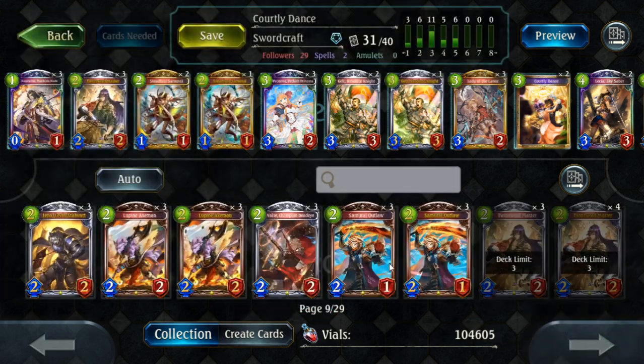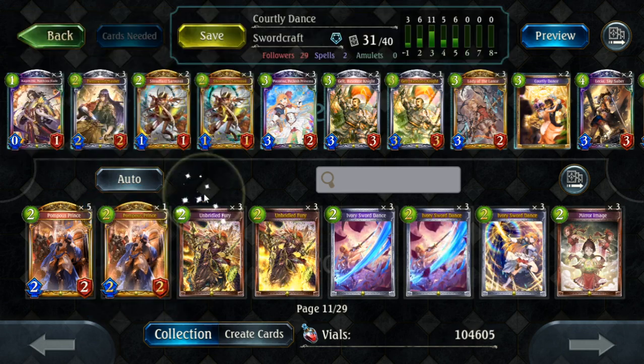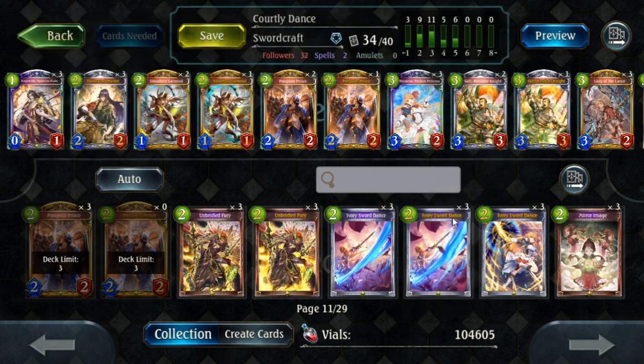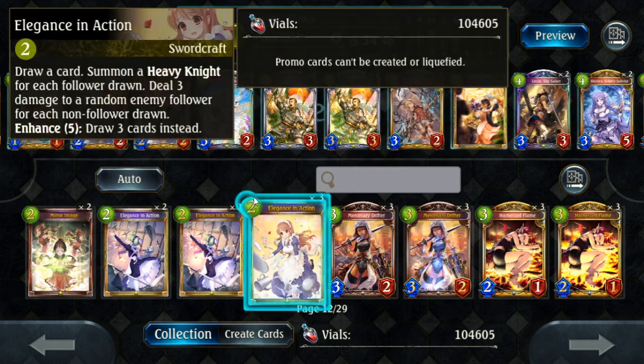Really it's just Dauntless Commander and Pompous Prince. Between the two, Pompous Prince is better in a vacuum because of better upfront stats — 2-2 versus 1-3. It has an Evo effect that buffs all officers, though it's not that relevant — nice if you get it off but don't go out of your way for it. Ivory Sword Dance at two or three copies is optional. Mirror Image is a greedy option — bad in a vacuum but allows high rolls, especially combined with Kagamitsu for free Evos. Elegance in Action is another two-cost option if you need more officers to activate Leisha.